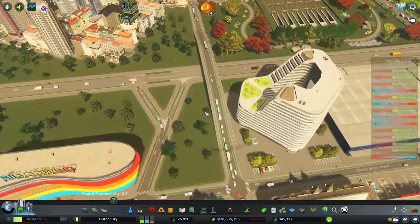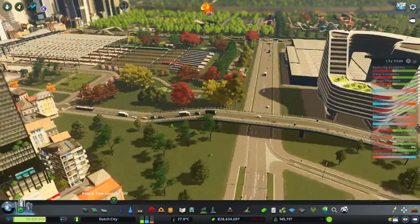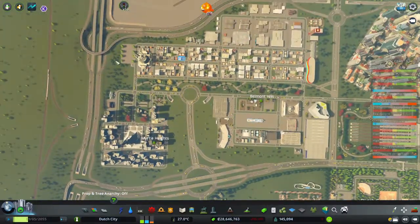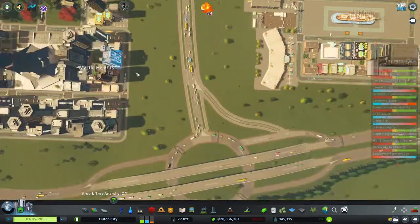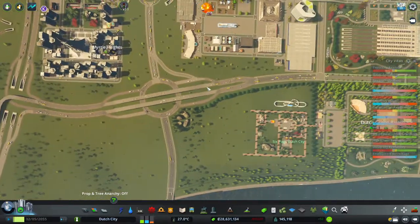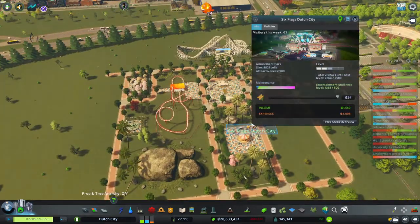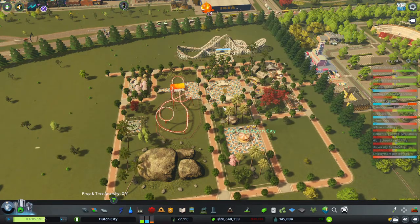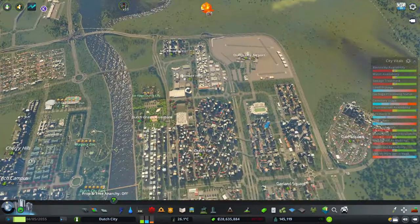Traffic is going down, people still love to walk here so that's absolutely perfect. Traffic here is just good - of course it is a bit busy when leaving the space elevator, but all the bypasses are working nicely. We got our Six Flags Dutch City at level two, so that one will grow in this episode even further. We got almost 2300, so we're definitely going to upgrade that one later on.